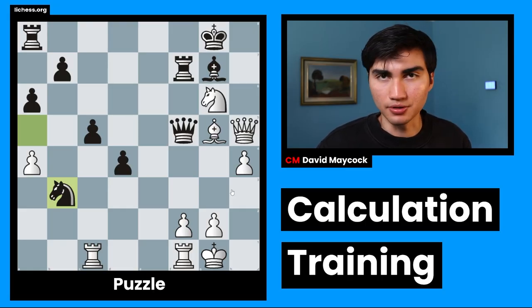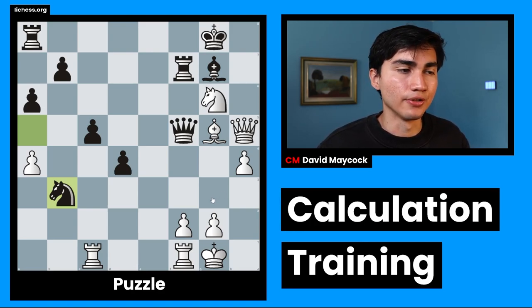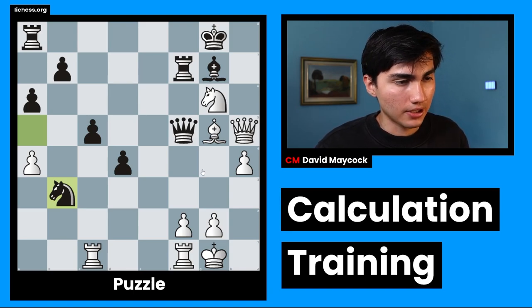So here we have the puzzle. I haven't seen this position before other than when I was getting ready to record this. And as I explained in the intro, the first thing we should do is to evaluate. Why? Because we don't know anything. We just dropped into this position and we have to give ourselves some context, some information.